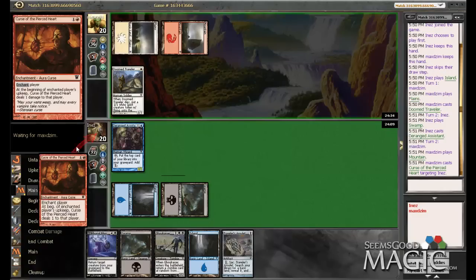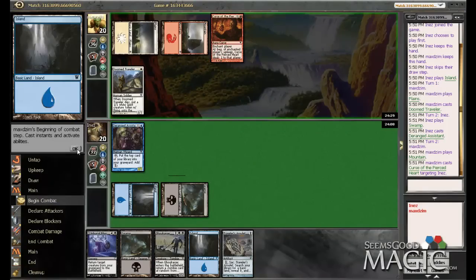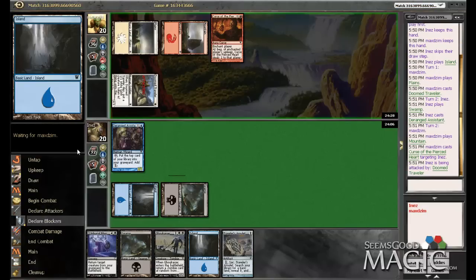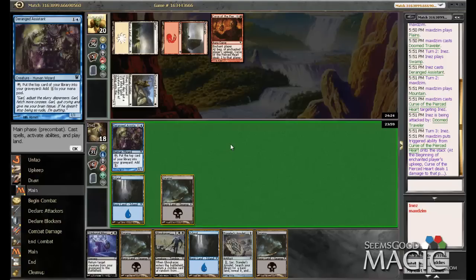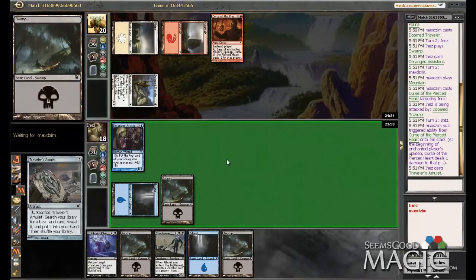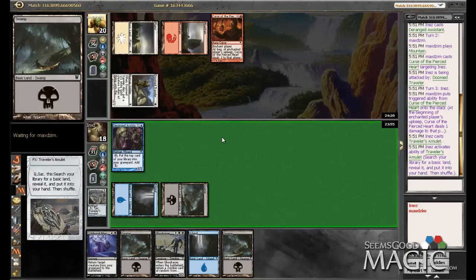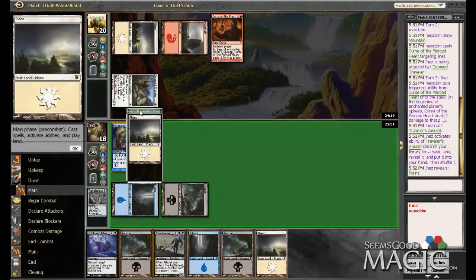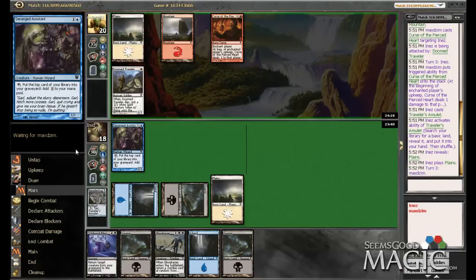Getting Traveler's Amulet is actually kind of nice — I don't have to worry about milling out the Unburial Rites. Him dropping Curse of Pierced Heart is actually quite good since we don't have any real crazy amount of action going on, but hopefully we can kill him within the next ten turns. Why don't we just drop Traveler's Amulet — I just don't want to risk losing the Unburial Rites. I definitely want to mill myself for Unburial Rites.